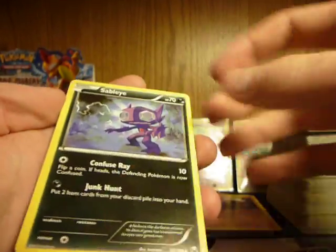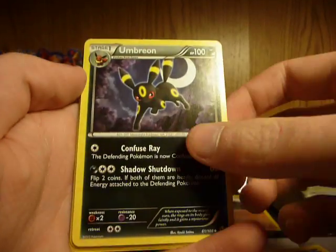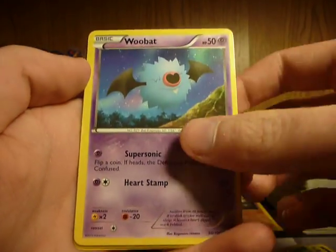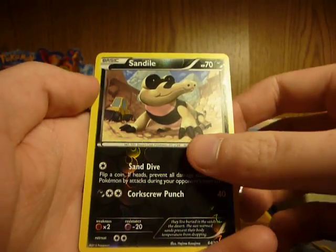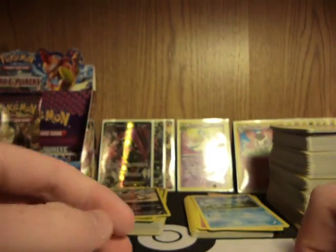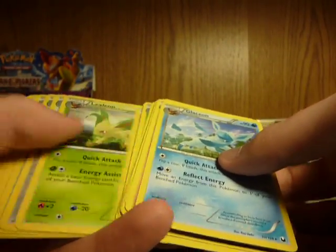Alright. Sableye, Dark Patch, Umbreon, Tympole, Dwebble, Woobat, Torchic, Zorua, Sandile Reverse, and Glaceon. It looks like I've pretty much got a full set of Eeveelutions from the looks of it. I'll check afterwards.